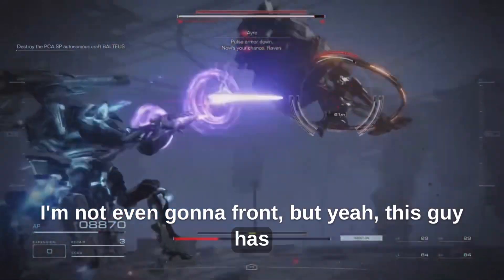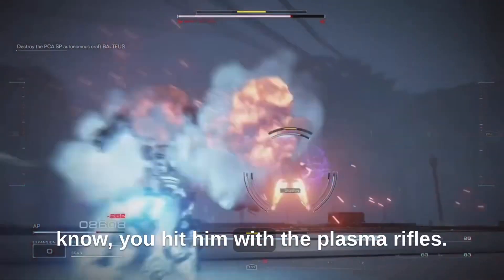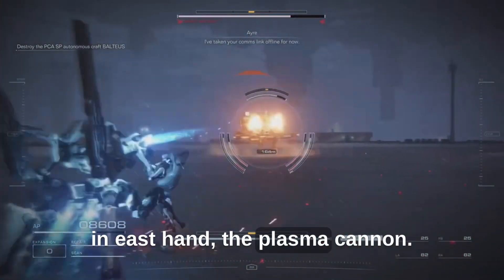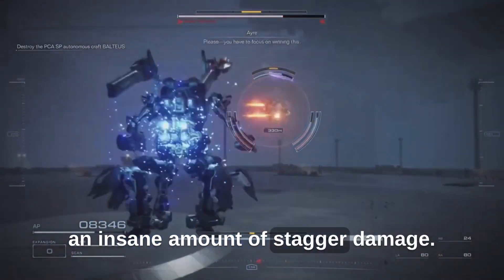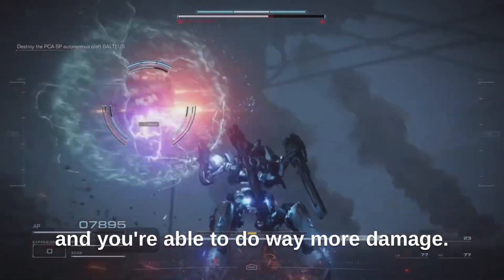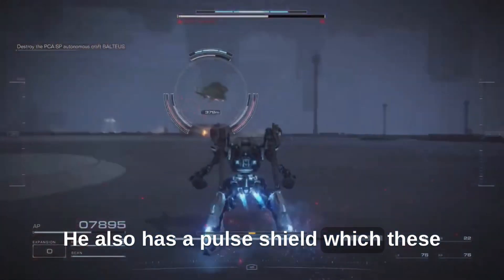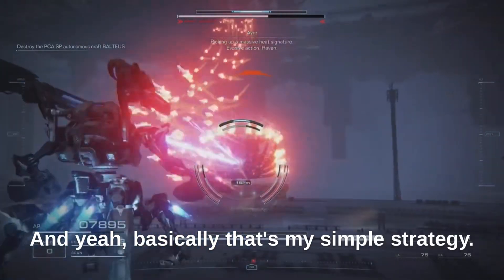This guy has a simple strategy on my end, which is basically you hit him with the plasma rifles. I equip two plasma rifles, one in each hand, and the plasma cannon. The reason is all these weapons do an insane amount of stagger damage. You can see the staggers — that yellow bar on the top — when you fill it up you stagger him and you're able to do way more damage. He also has a pulse shield which these cannons, for some reason, rip right through.